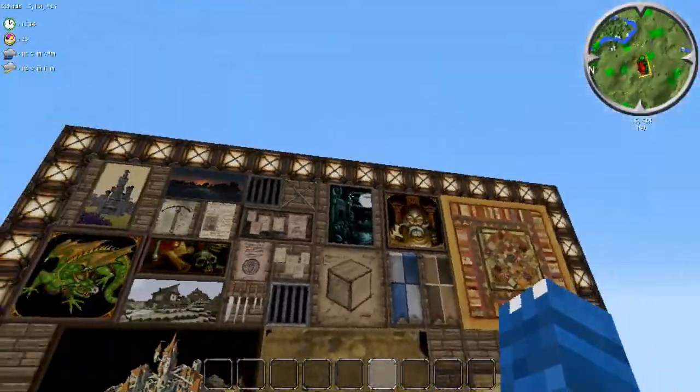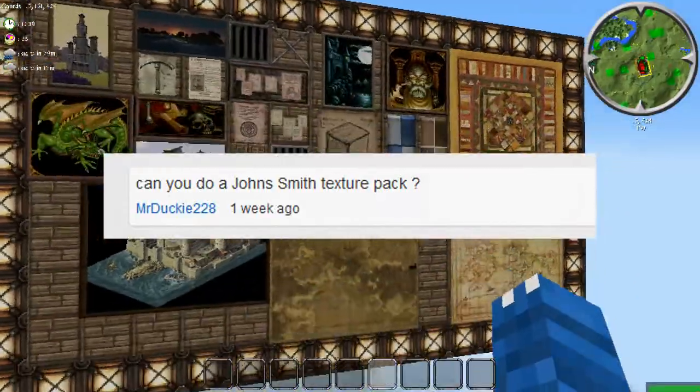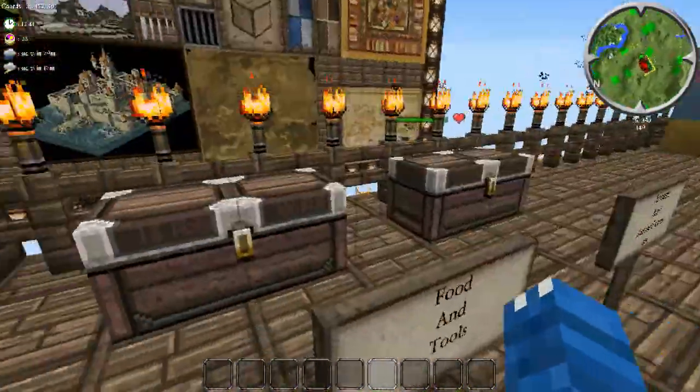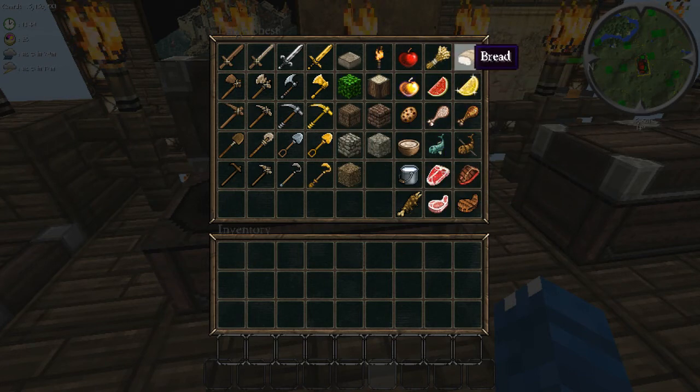So this is the John Smith texture pack, and these are the paintings for it. It looks very medieval, this texture pack. Here are the tools — for whatever reason that just popped into my inventory so I threw it in here — and here is the food.